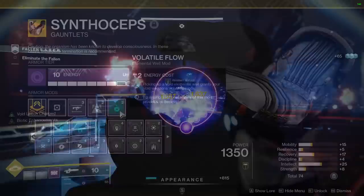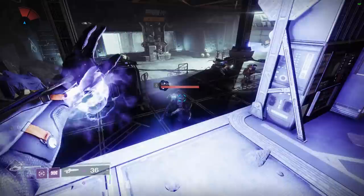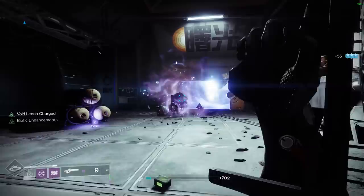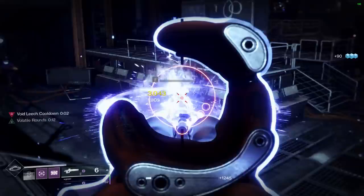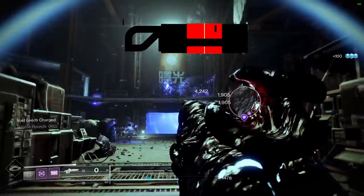This is probably how the weapon will be most commonly used this season, because the artifact mod gives void weapons volatile rounds when you pick up a void elemental well. The gameplay loop: pick up a void elemental well, gain volatile rounds, slay out, and when volatile rounds expires, activate the leech mechanic to get volatile rounds back. Combine that with the Elemental Armaments mod — getting kills with a void weapon spawns void elemental wells — and you have essentially an emergency volatile rounds reserve, adding about seven extra seconds when needed.